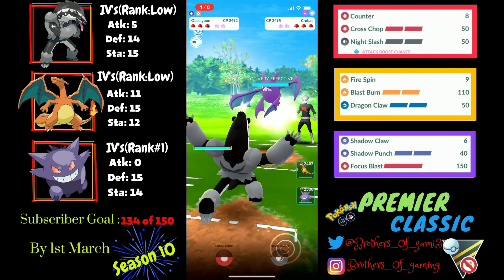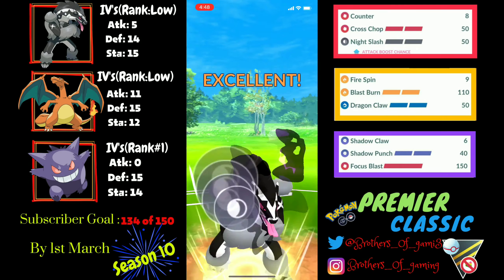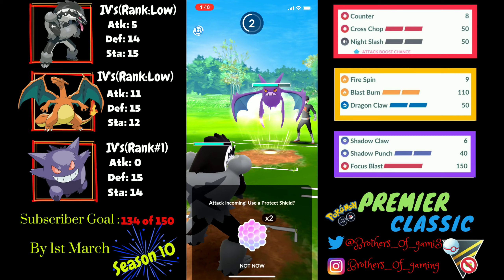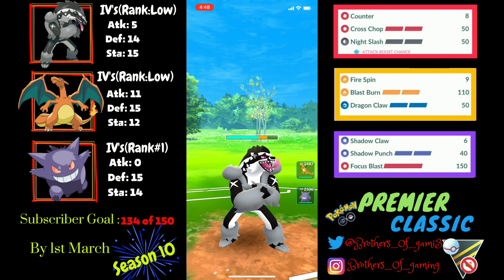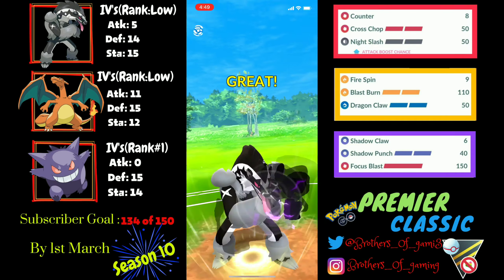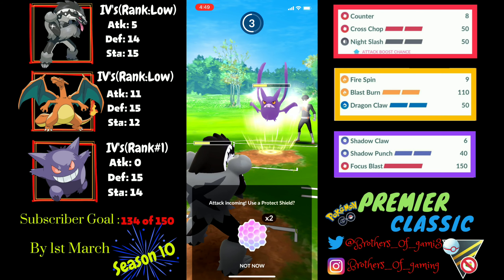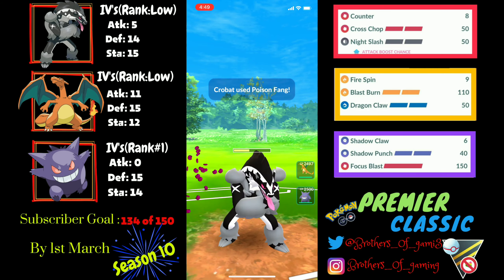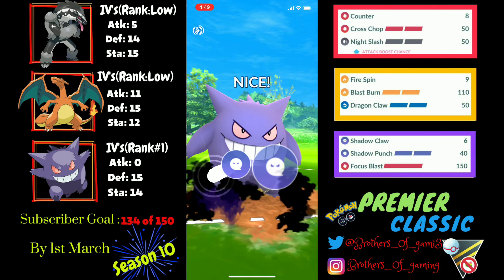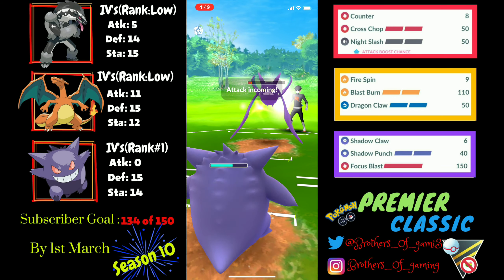Moving into the fourth matchup, I've got a neutral lead of purified Crobat, which is tricky because they'll be lowering my defense with Poison Fang. My strategy is to take two Poison Fangs on Obstagoon — which it can easily handle — then swap into Gengar to farm the Crobat down with Shadow Claw. I take one more Poison Fang and switch to Gengar. I go for the first Shadow Punch, get the shield — perfect.